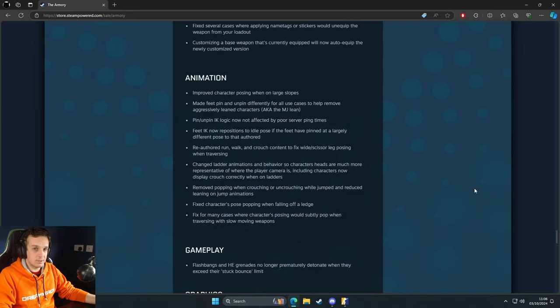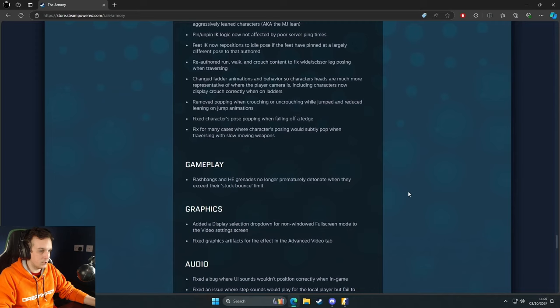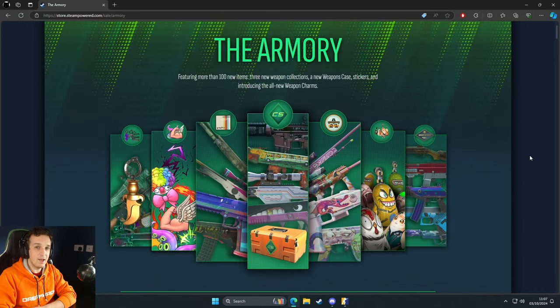Outside of all the cool new skins and items, there are a couple of quality of life improvements. We've got animation updates for running and slope animations, ladder crouching, display selection dropdown for non-windowed mode, some audio quality of life, and networking changes. The game has been stagnant for the longest time - people stopped having a reason to play, including me. I couldn't find myself playing again because the ranks are still broken, you still can't get Global Elite in competitive, and Premiere is filled with cheaters with no reward.